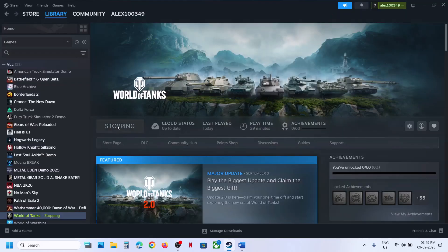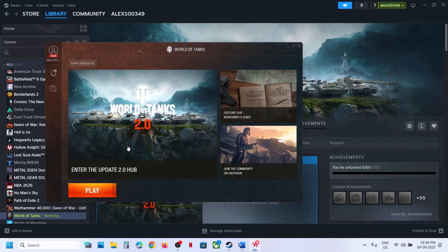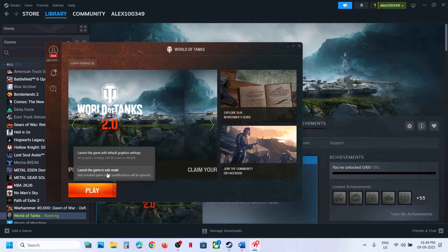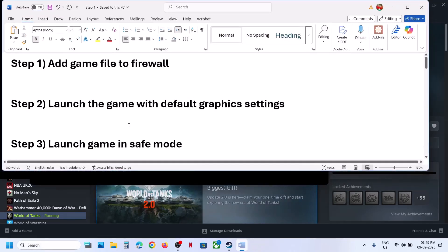Still not working? Then launch the launcher and try launching the game in safe mode. Click on the down arrow once again and then click on Launch the Game in Safe Mode, and then check.